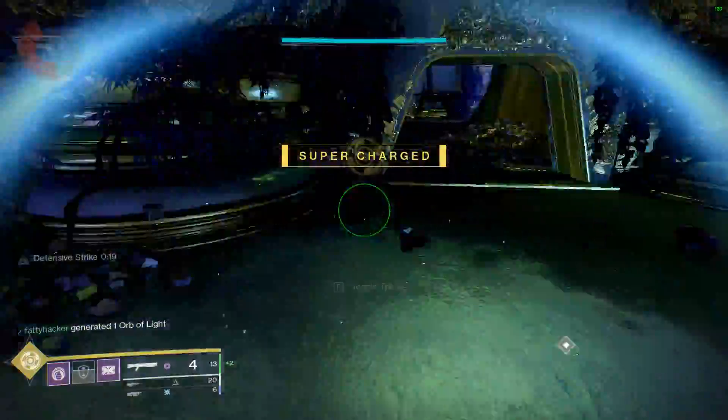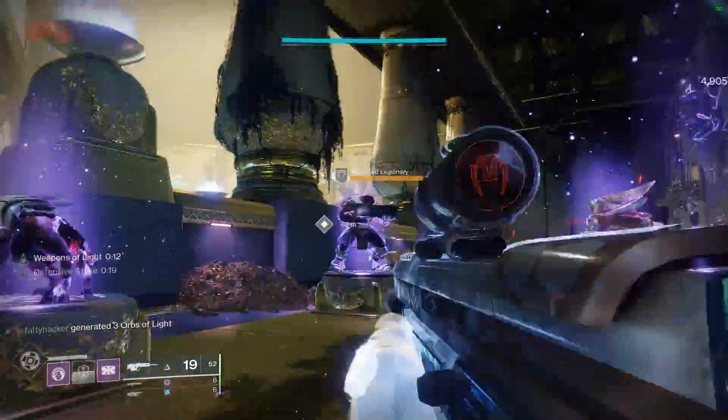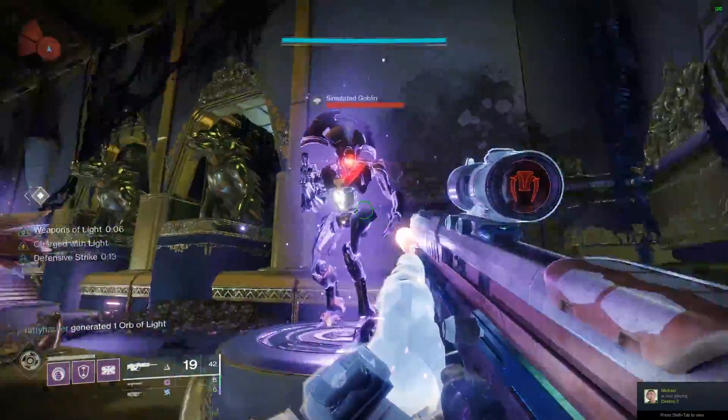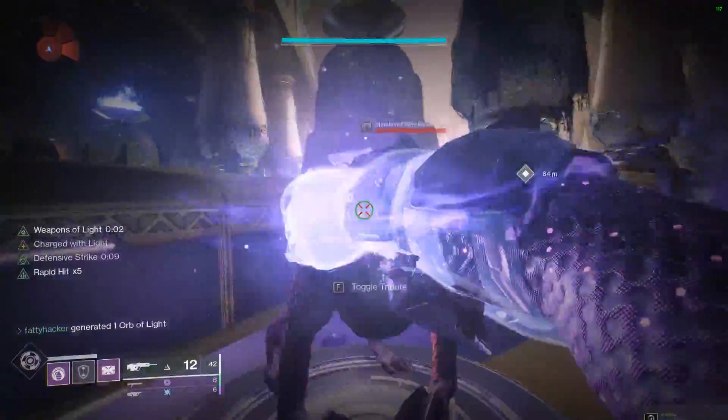The only gap in this is if you've killed everything and you're no longer surrounded by enemies, you will run out of shotgun ammo. This is why we're running Breach Resonator — so we can quickly swap to a primary with anti-barrier rounds and charge our melee back up that way. In this case I'm using Randy's Throwing Knife, and you can see it gets the job done very well.